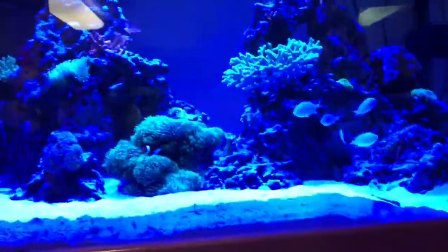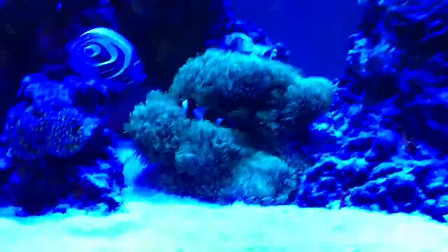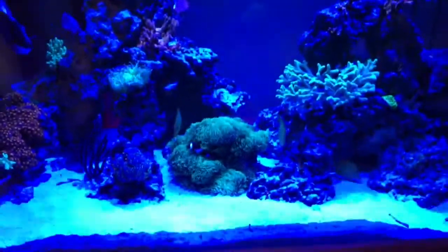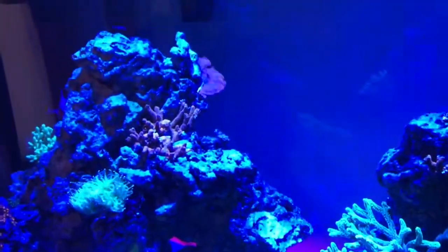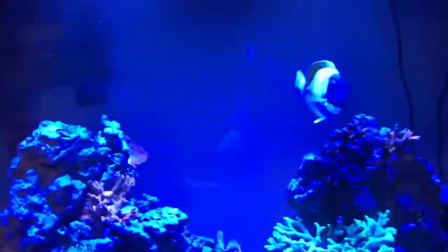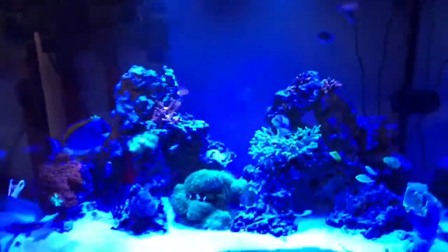I moved some things around — that GSP was starting to take over that rock, so I moved that rock out of the way over there, kind of flipped it upside down so it doesn't grow. The GSP can really just take over the tank. I'm moving that Montipora up away from it because it was kind of bleaching it out. I put it back there and hopefully it'll shelf out this way, and then the bird's nest is coming this way. I moved that rock so it's more divided — I have two islands.